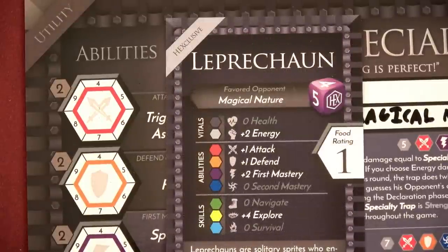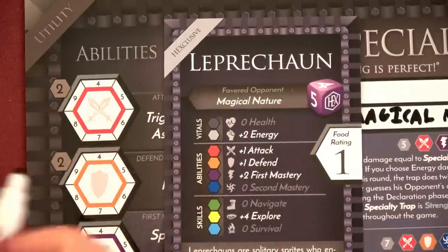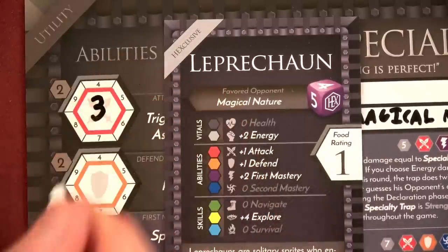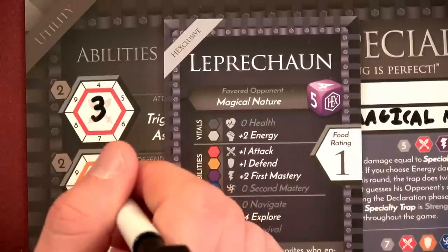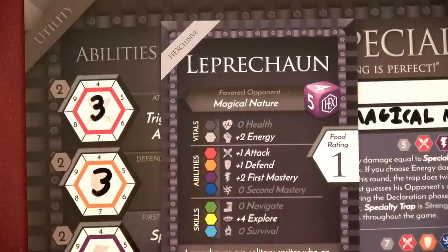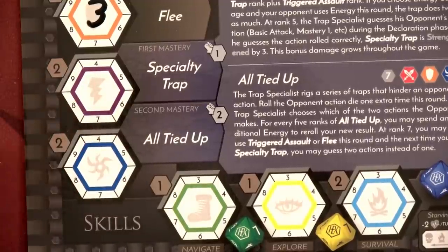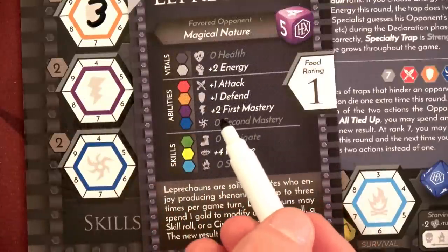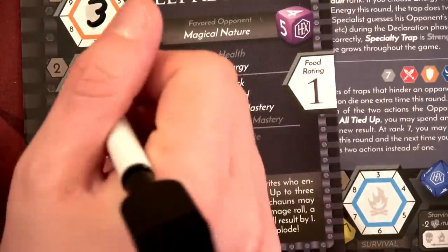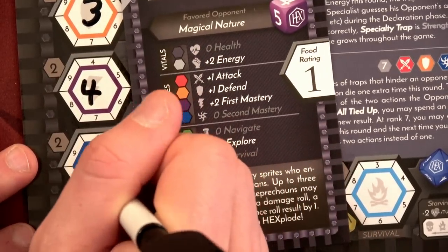The fun part about this game is that our race can affect these specific stats. We get plus one on attack for our Leprechaun, so our Leprechaun will actually be a three instead of a two. And for our defense, we're really good at running away — we'll place a three. We're going to do the same thing for our first mastery and second mastery abilities. We start out at both having them be twos. Looking at our race card, we get to add plus two to our first mastery, so that's actually going to be a four. But then we don't get to add anything for our second mastery, so that'll be back to a two.